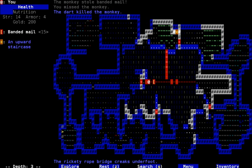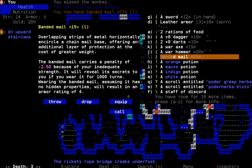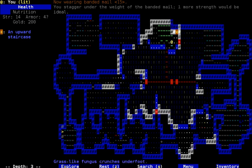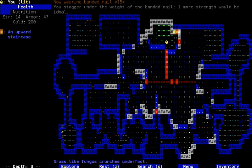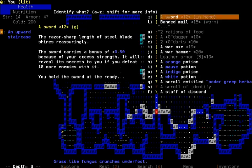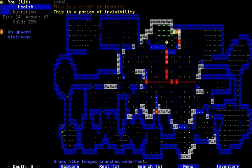Do I have any darts left? Yes. I'll get back my armor. I've increased my strength, so how good is this now? A penalty, but it's as good as the armor I have now. I'll try it — couldn't hurt. Scroll of identify. I'm going to need to kill 18 more things with that. I think I'll identify one of the potions — invisibility. Good.